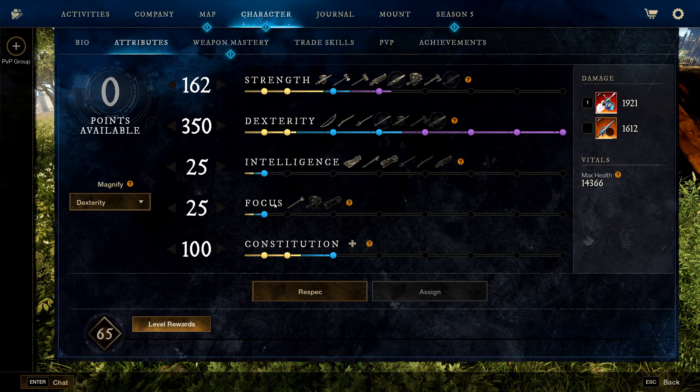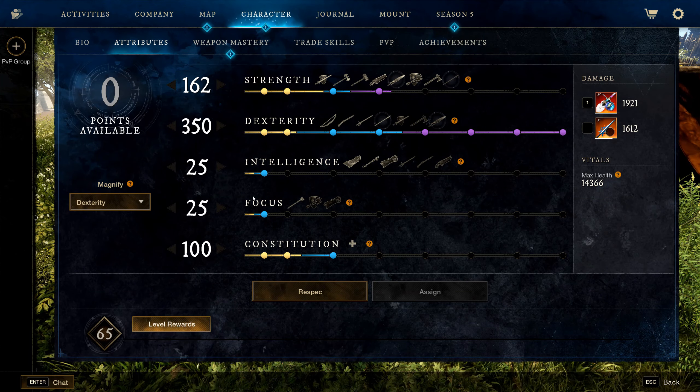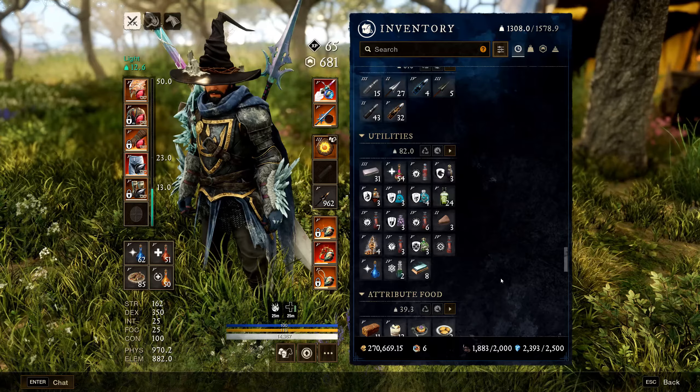Put the extra point into Intelligence to get 5% increased backstab damage and random critical hits, and 10 extra points into Focus for extra cooldown reduction. You can only do this if you're running the Leather Pants — if not, don't put points into Intelligence or Focus.